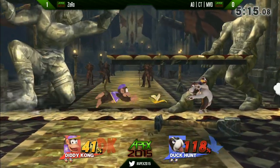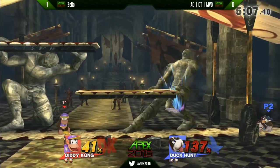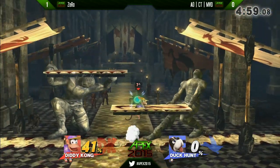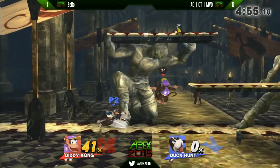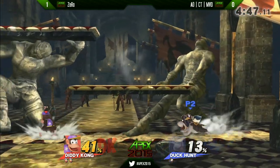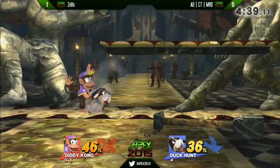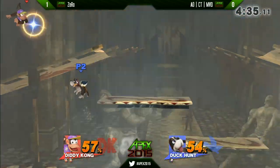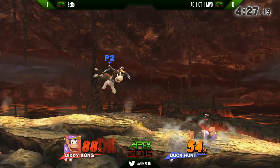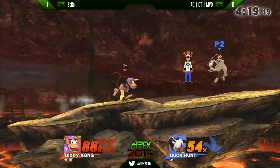Zero is doing an extremely good job at simply playing a safe game. The problem MVD is having is not only is Zero doing a great job using Diddy Kong's speed to get in with those big meaty hitboxes, but he's also not leaving any openings. He's not really giving MVD a chance to put any aggression onto him. Normally out of the projectiles, you don't just want to sit back and throw projectiles all day — you want to utilize them to get into traps, follow-ups, and setups. But when you're playing against a player as precise and aggressive as Zero, it's very difficult to get inside on him.